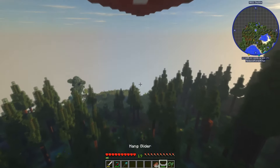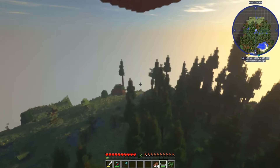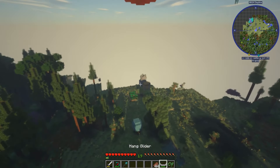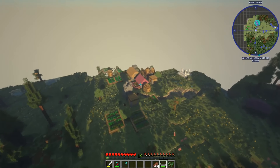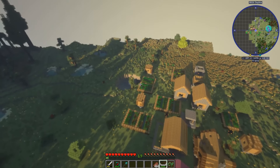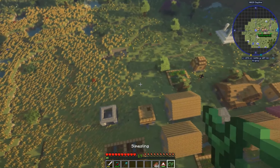I got flung back to the ground. At least you've got plenty of wood. Hey, there's a village just over here to the north. Oh, it's got bees in it as well. I'm taking those. I'm going to take this waystone from this village.